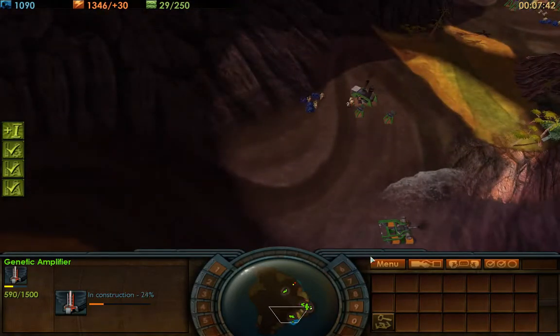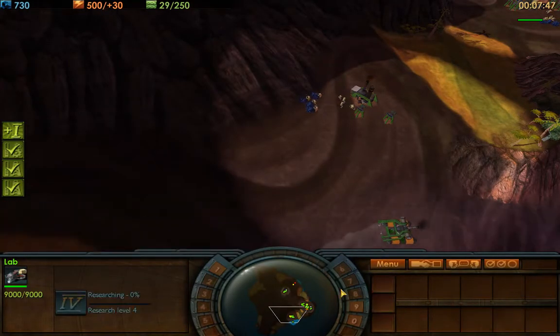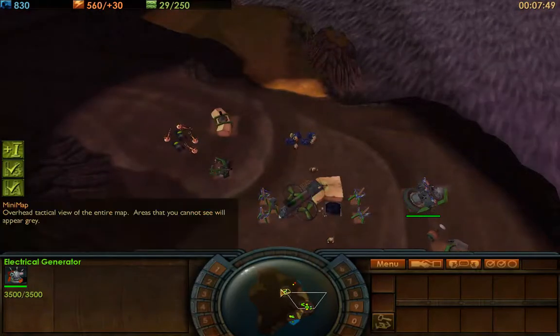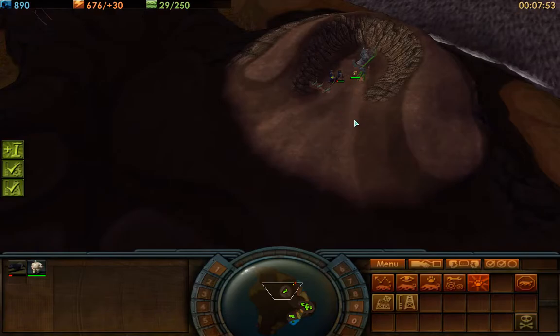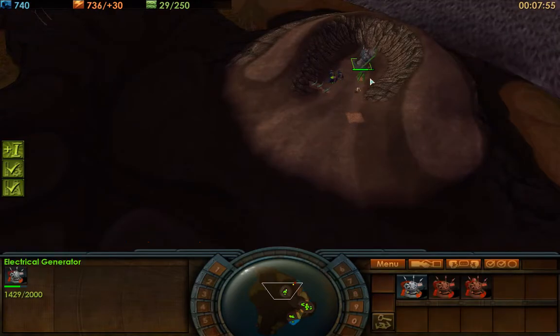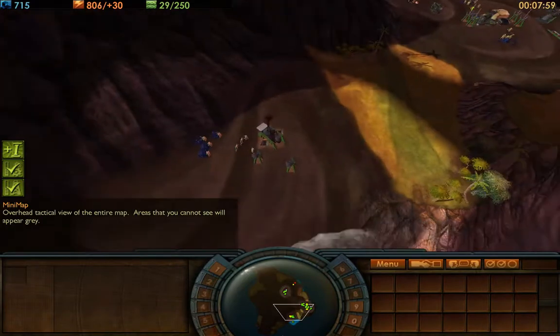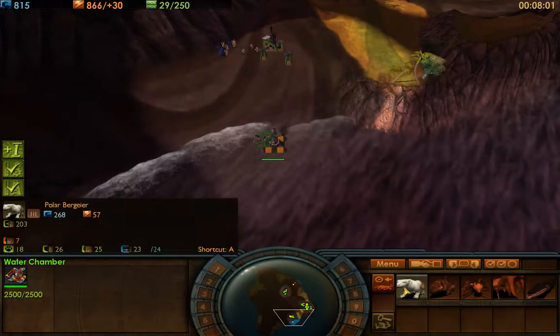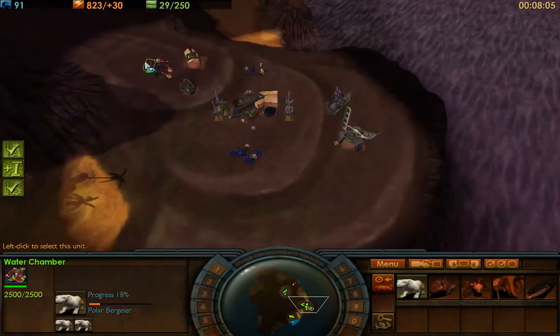I just got to level 3, and I can click level 4 right away — I have enough resources for it, I'm doing pretty good in my economy. I'm going to start trying to take the middle by building a creature chamber there. Remember to upgrade your generators once you make them. All my units are dead, so I need to build some more.